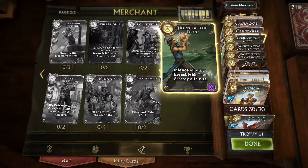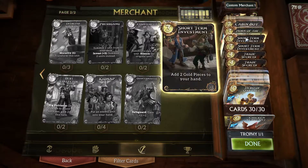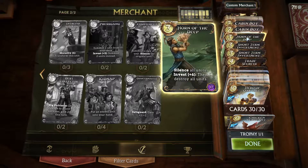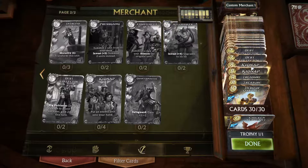Horn of the Deep is a good board clear at 9 cost. I don't think I'm ever going to use it to silence all units — the destruction of everything is worth it, because then we can start playing bigger and bigger creatures. Depending on the deck we face, either we go straight up and start wrecking face by playing bigger minions faster than they can, or we'll just hold them off until we can clear the board and then start playing our cards.